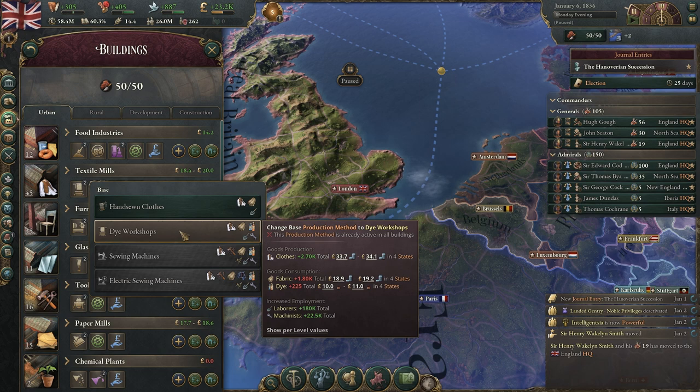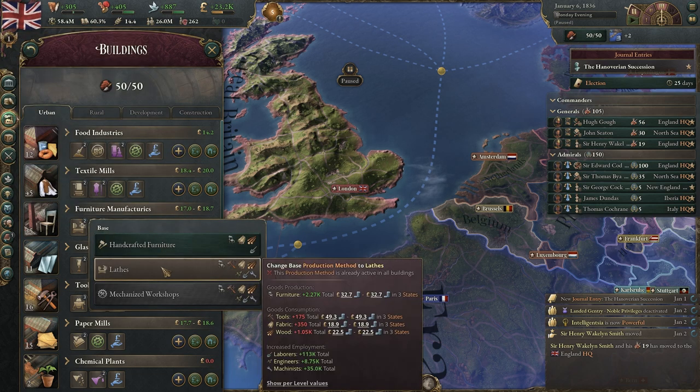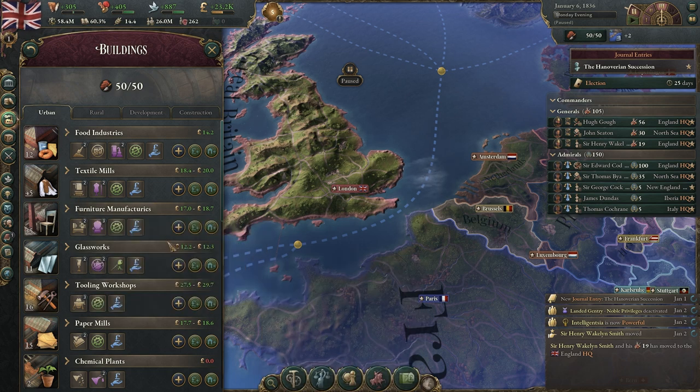By having machinists, that's huge because you can start getting the trade unions and start getting some population in there. Definitely your textile mills are your first manufacturing, your first industry. The same thing goes for furniture manufacturing — once you get lathes available, you start using tools like we saw in the video, as well as fabric and wood. There's an increase in machinists by 35,000, so rather than doing hand-crafted furniture, you're using the lathes and tools.